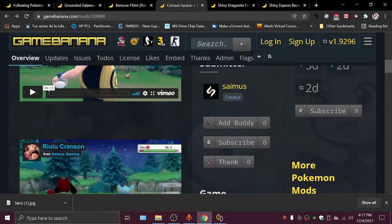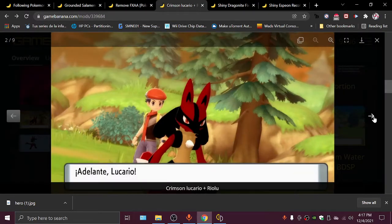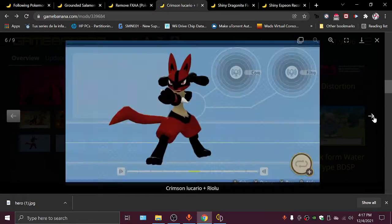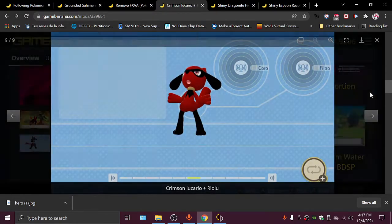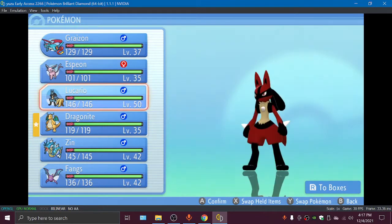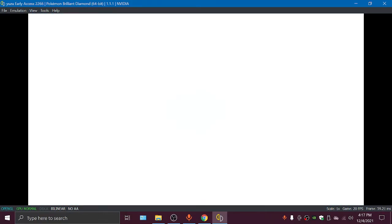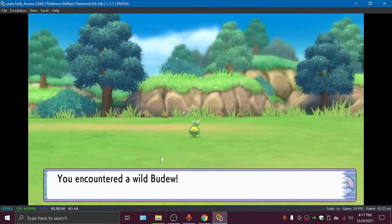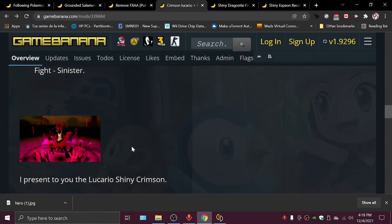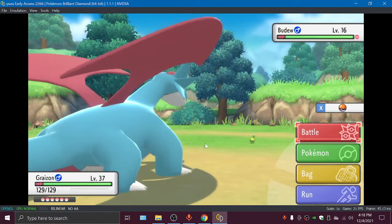Then we have Crimson Lucario — it also works with Riolu. Here are some pictures of Crimson Lucario. They really look like they'd be Dark type instead of Fighting type. Crimson Lucario goes over a Shiny Lucario, so you need a shiny one and it will change into this. If you have a normal Lucario, the mod will not work.